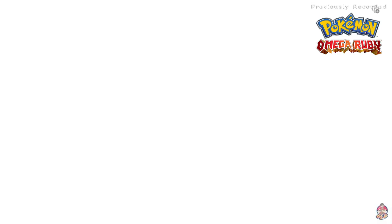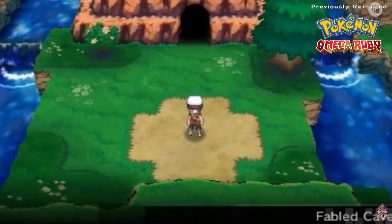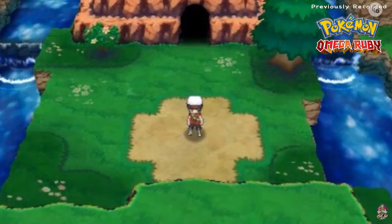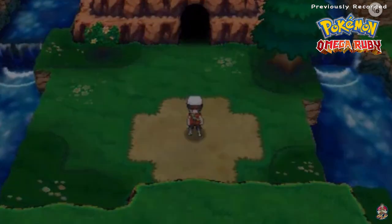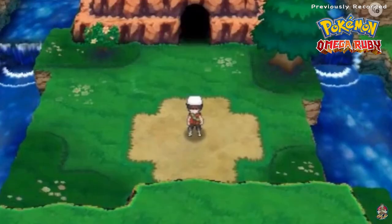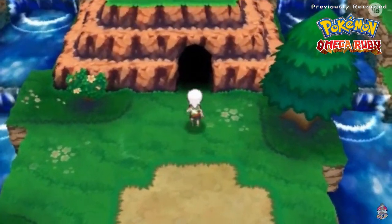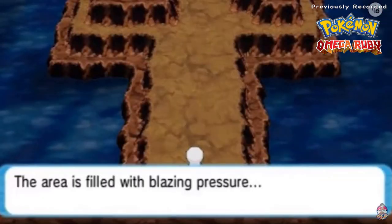We're going to go in there, capture ourselves a Reshiram, and then we'll be trading for a Zekrom — have them both on our team. Let's go ahead and save this game, because Draven has a habit of making these Pokémon faint.